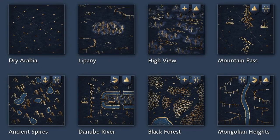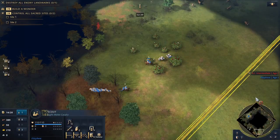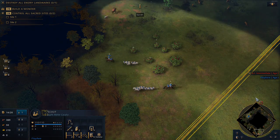I couldn't find a strong pattern for Dry Arabia, and sheep aren't nearly as important on water maps. So go out and test these patterns, and let me know if it helped!